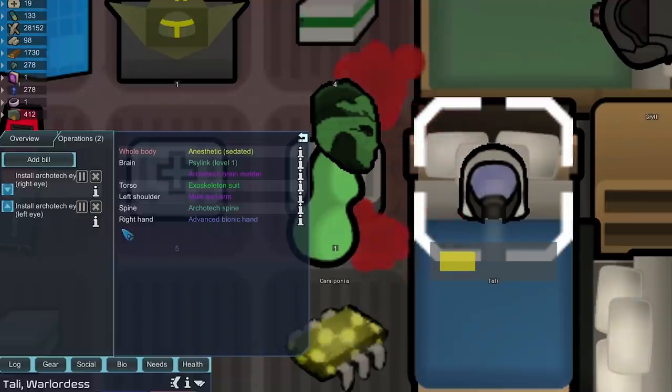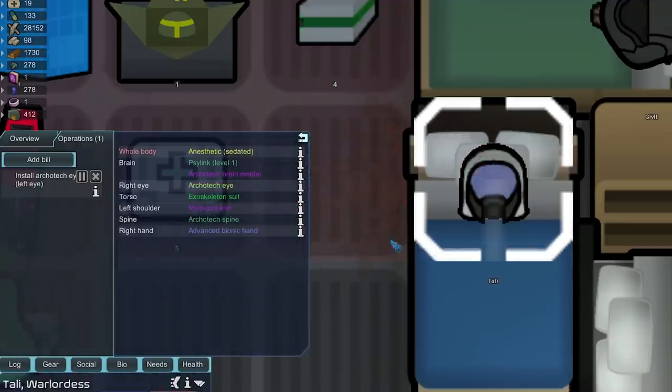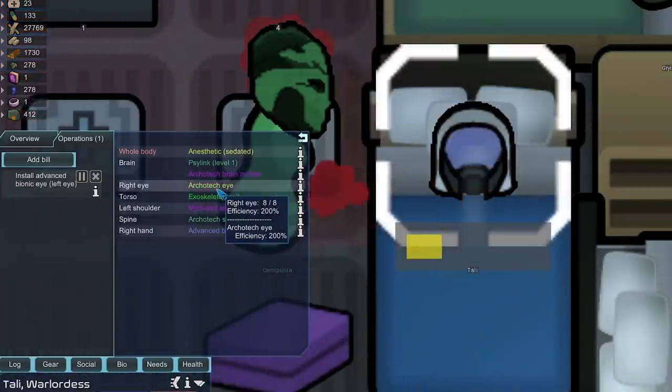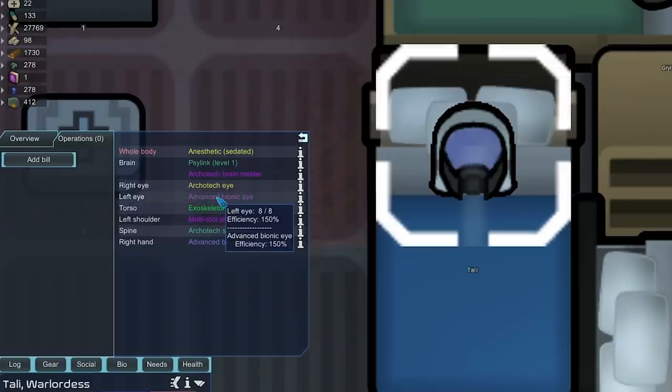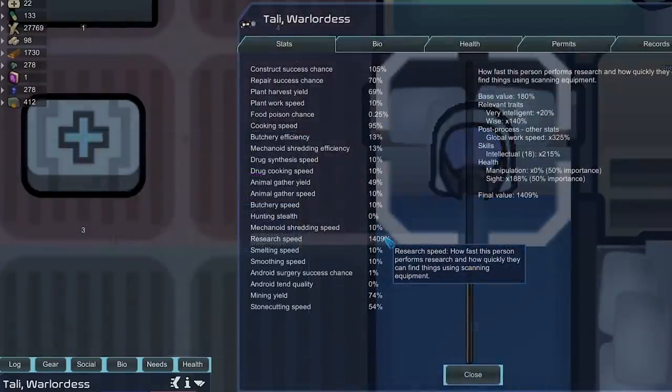These last implants are a bit excessive — we're giving her two Architech eyes, which normally you'd give to shooters since sight helps shooting ability. Actually, we only had one Architech eye. I'm also using a mod that increases the efficiency of Architech body parts — they're normally 150 efficiency. The advanced bionic one is basically the old Architech efficiency of 150. Even under the effects of anesthesia she's still researching — I think quicker than before. Once she wakes up and has all her manipulation restored, it's going to be insane.